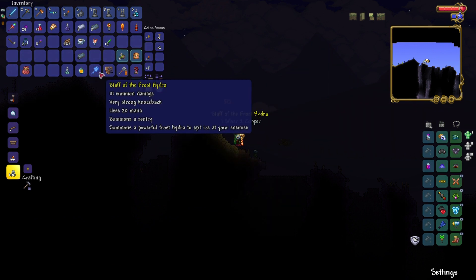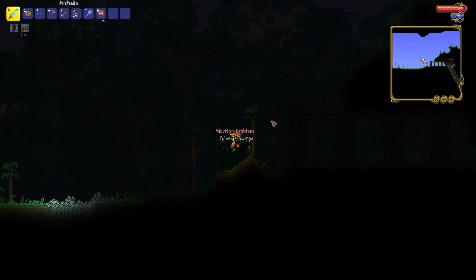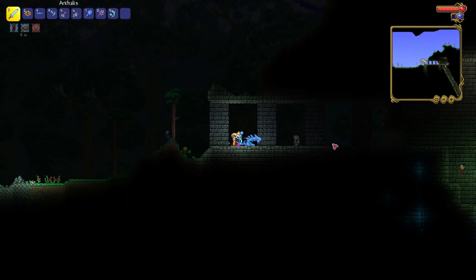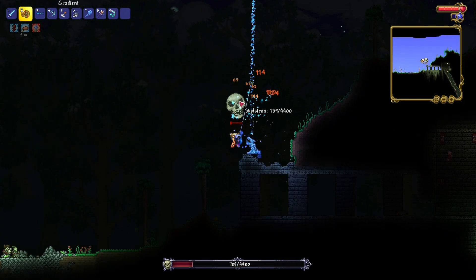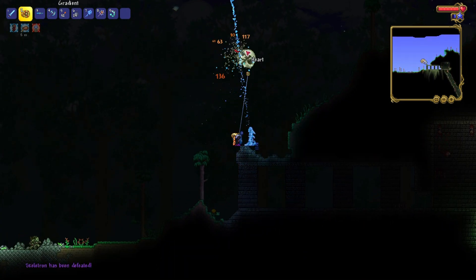A hider strap — wait, that's really good. Yep, these items are great. Alright, let's fight Skeletron now. It should be pretty easy, hopefully. Yep, it was pretty easy with this amazing gear.